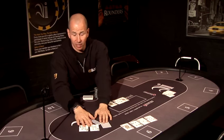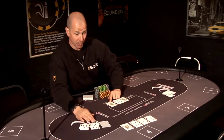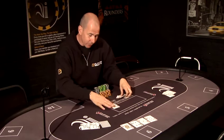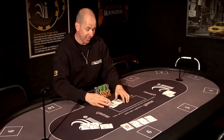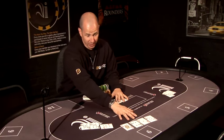Box number three started with 15. Again, with the dealer showing a queen you want to be taking a card — you could have stuck, but really with a queen showing you want to take a card. He did, took a seven and bust. As long as the dealer doesn't turn over an ace, the 21 wins here.